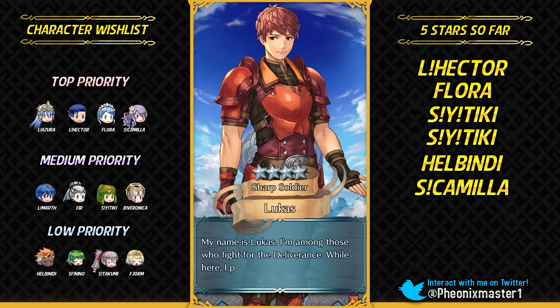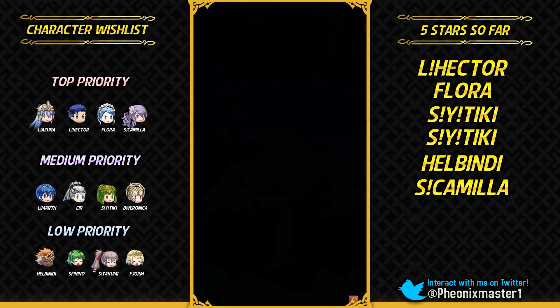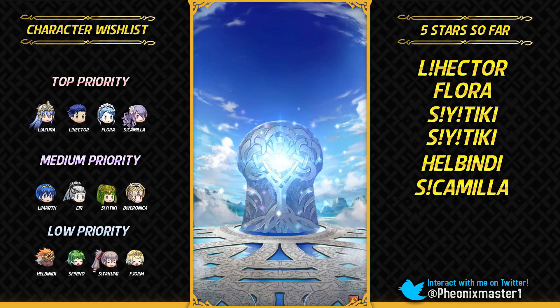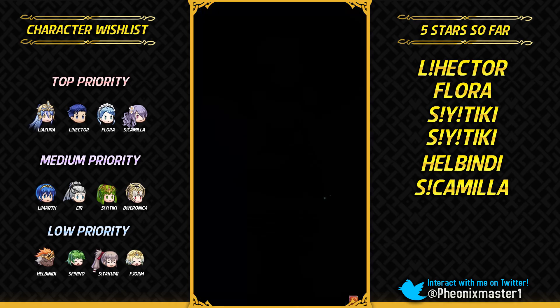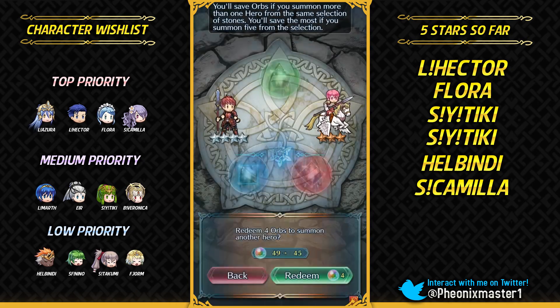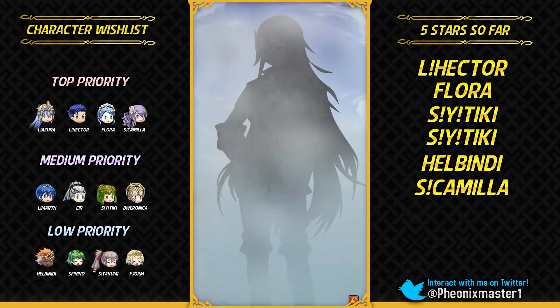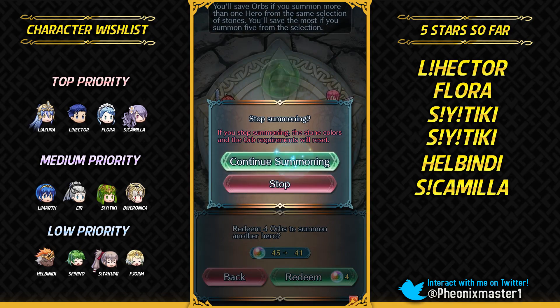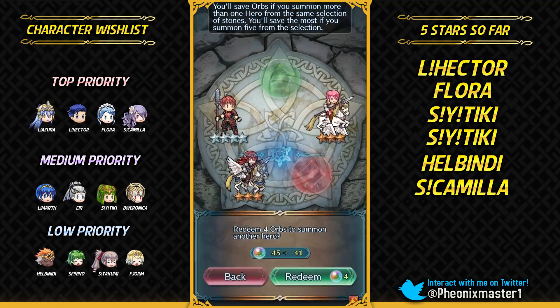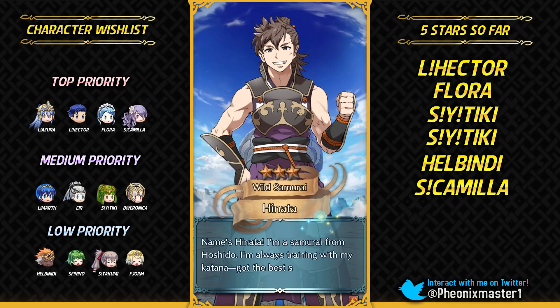I'm just gonna get Lucas. I would probably check Lucas as one of those units in the wishful feature I talked about earlier — he doesn't really have much to offer. Est — wow, please do not be another Est from this stone. Azura is really the only unit I want from this banner now. All the other units I wanted I did get, except for Marth, but that's fine. I guess I'm gonna summon on red stone — actually not worth it.